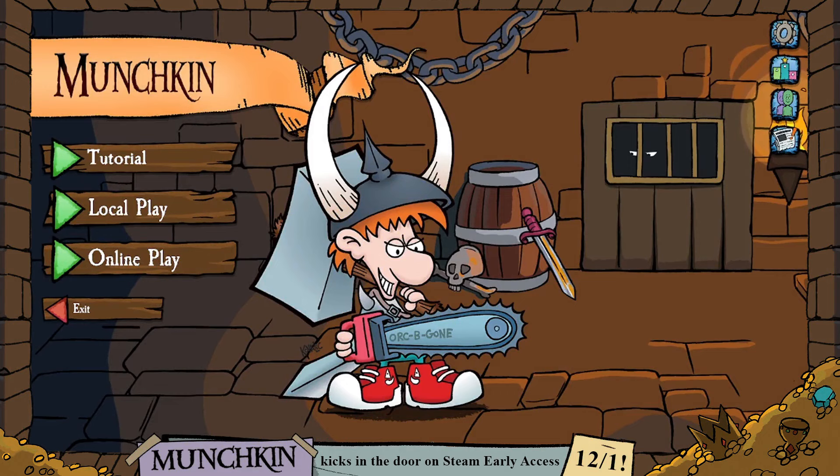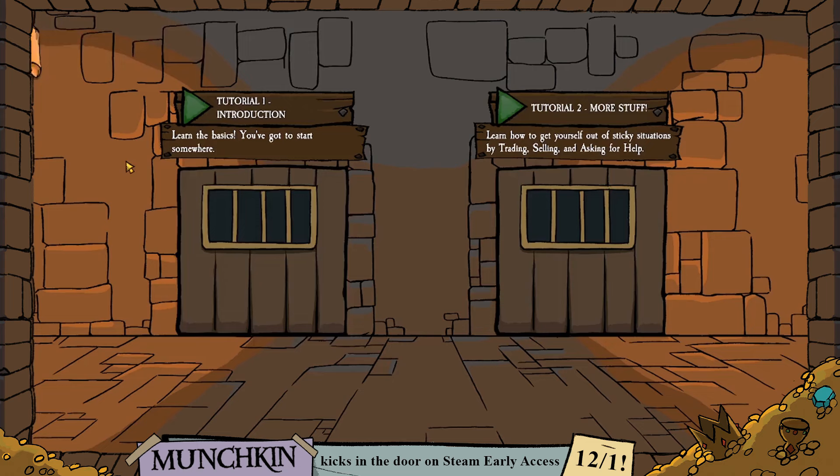Hey everybody, this is Matt from Direwolf Digital coming to you today with a first look at Munchkin Digital, which will be coming to Steam Early Access on December 1st, and then on iOS and Android phones and tablets in full cross-platform play as we get ready for full release over the next couple of months. Today we're going to be taking a first look at the tutorial and learning how to play Munchkin — getting a sense of what makes it tick and getting under the hood.